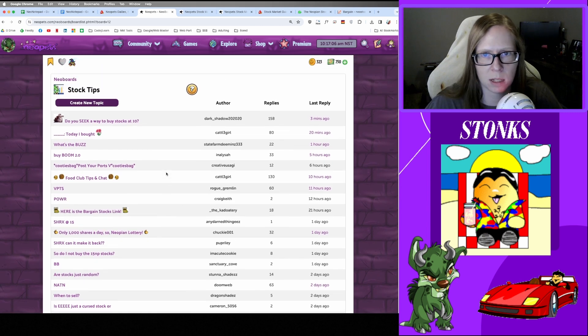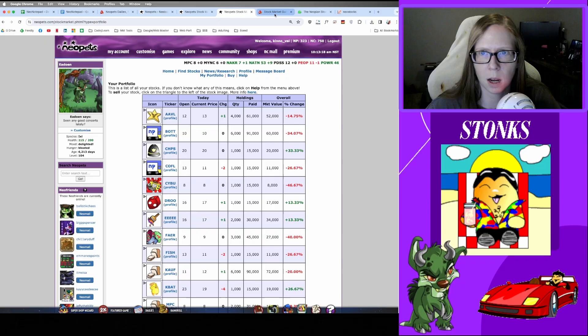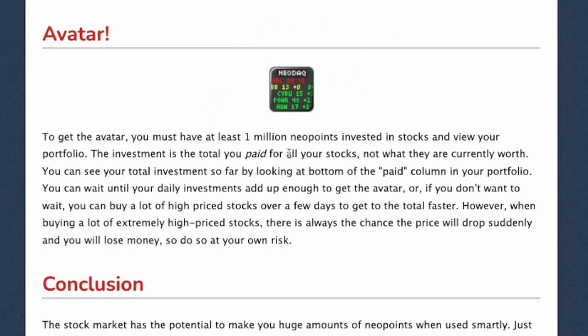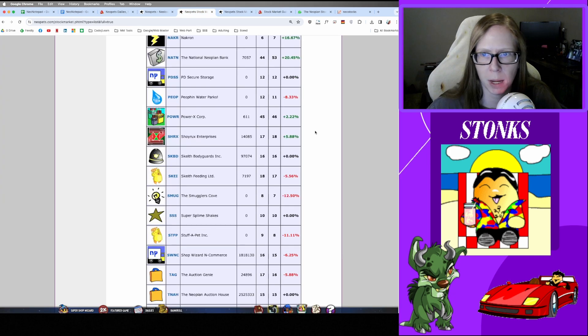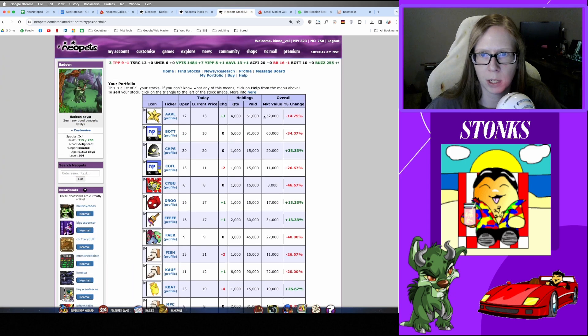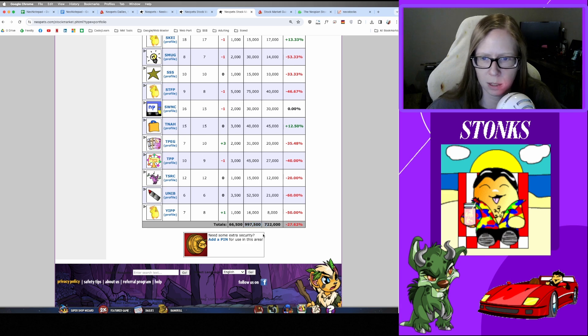There is one avatar associated with the stock market — the cool-looking Neodeck avatar. To get it, you need to have paid in at least one million Neopoints into invested stocks. Looking at my portfolio page, I was able to get this avatar last year. You look at your paid column under Holdings — that's the number that needs to reach one million. It takes about two months and six days of consistently putting in 15k to get that avatar, so it does take a little bit of chipping away every single day.